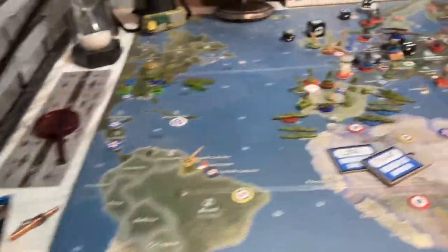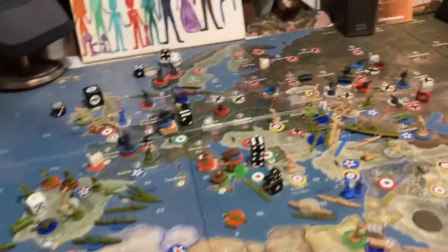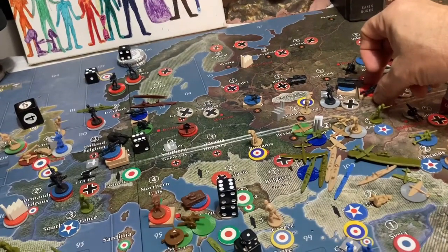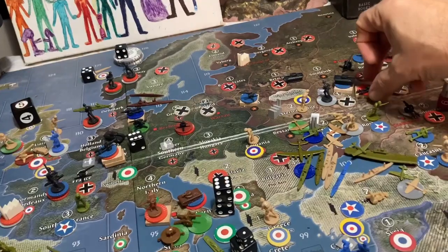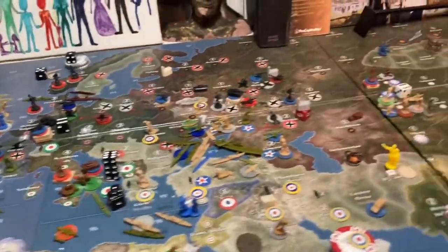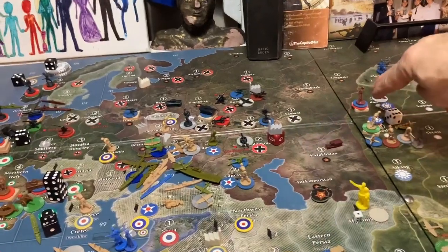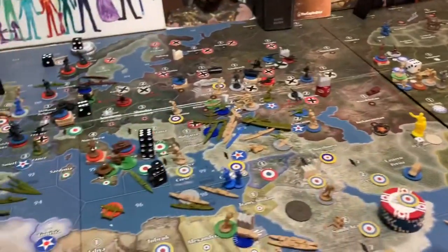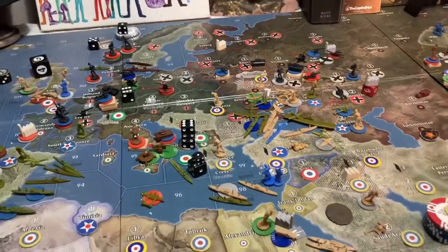I think he put 23 units on the board. He's approaching with 13 tanks and 16 artillery, two infantry, and then these 13. So large force — but then this force is coming in, that force is coming in, and I'm going to try to combine those forces. I believe that'll be the best thing for me to do, as well as try to create havoc in the backfield.